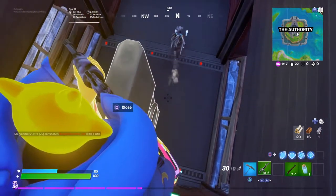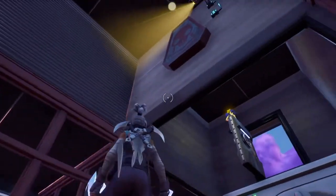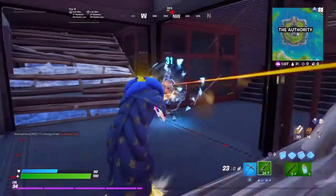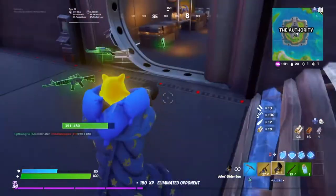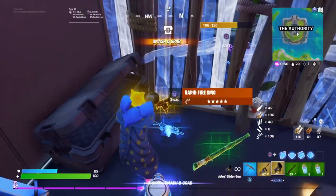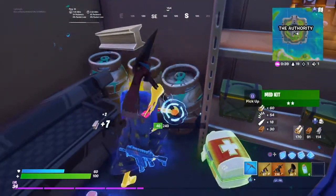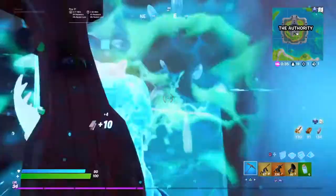Finally somebody's coming to open the vault — I've been here for so long. Now he's seen me. Except he's dead already. Just like that, free vault loot. Oh my god, I got a gold rapid fire SMG — it's actually so good. If you haven't seen my video on the rapid fire SMG, it'll be at the end of this video and in the description below.